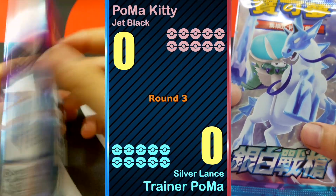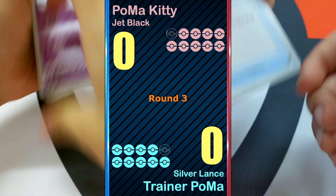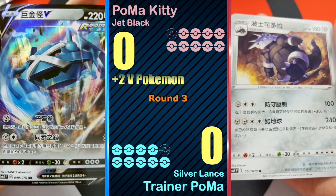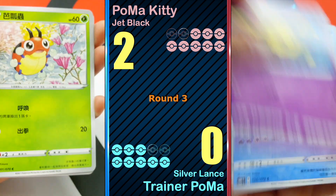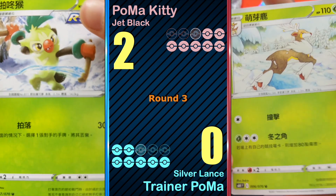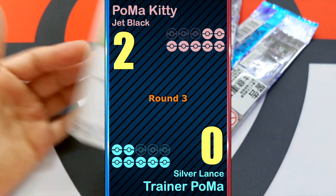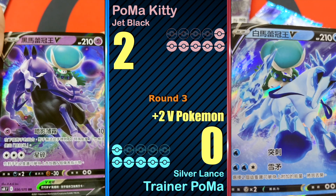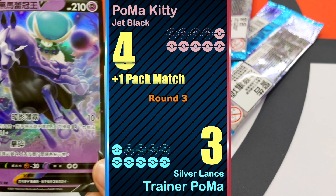First pack: Metagross V, two points — and I got nothing. Pack two: nothing. Pack three: nothing. Pack four: Shadow Rider V — two points. Shadow Rider V — two points. Pack match — three points each.